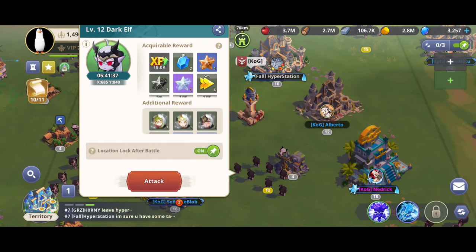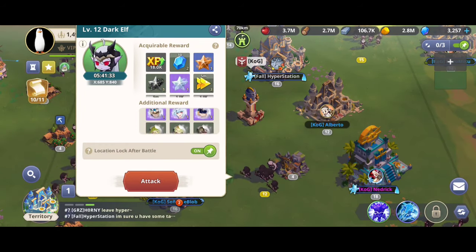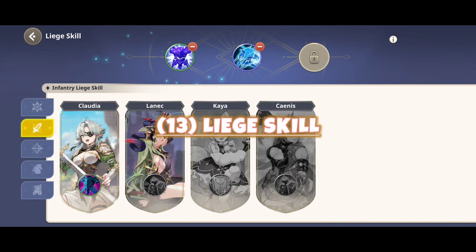Mana Stone Summoning Tower: this tower summons a mana stone-carrying monster, so make sure to attack them in order to obtain more mana stones.